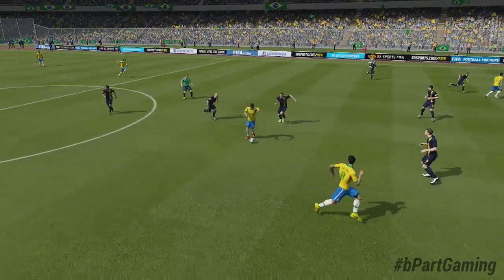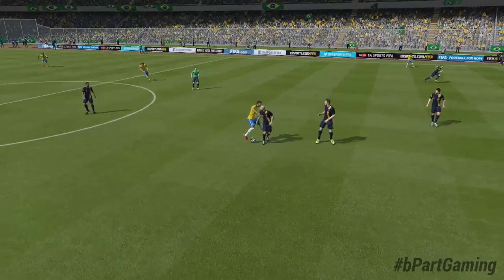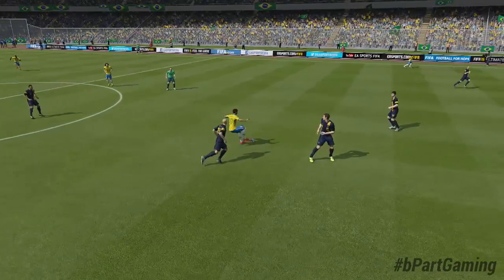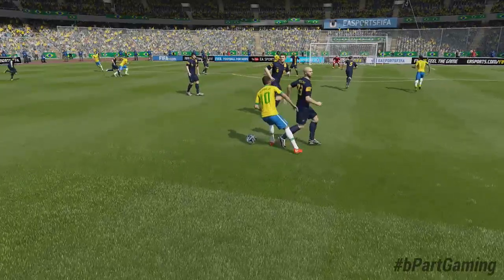My name is Till and today I'd like to give you a tutorial on how to use the new skill moves in FIFA 15. There are three new skill moves which are called alternate heel chop, then there's the spin left or right skill, and a new skill move which is called heel to toe.